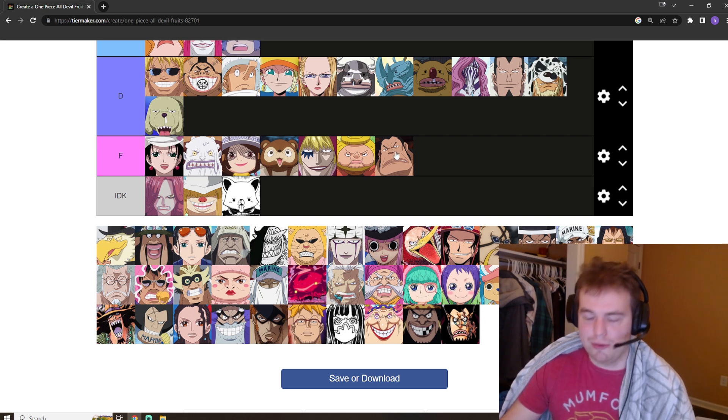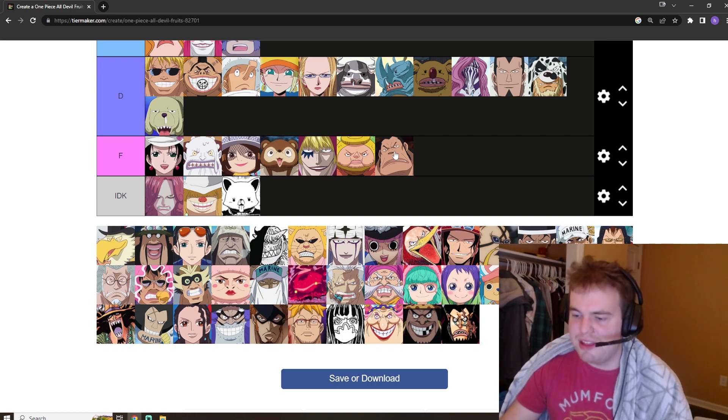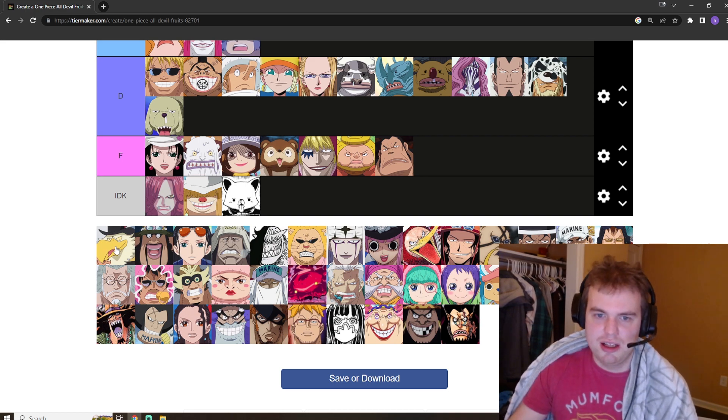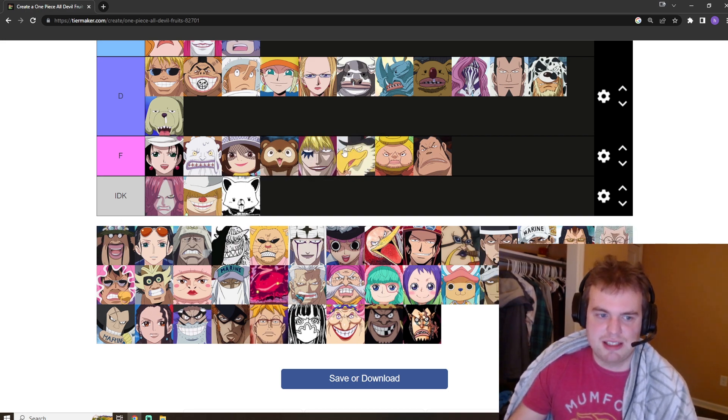Big News Morgans is a rival for Kelly Funk for the worst Devil Fruit in the series. He is a bird that cannot fly, and the fact that he uses a gun makes me think the fruit gives him no offensive capability at all. I'm going to put it here — it's really bad.